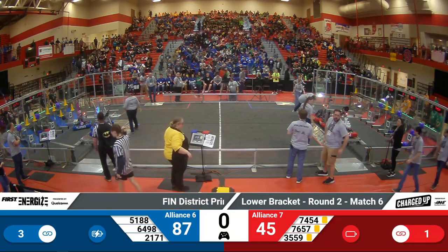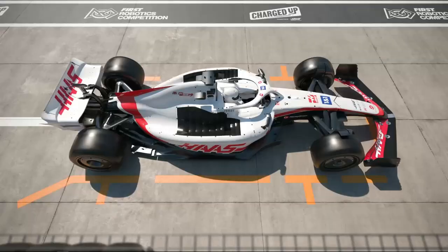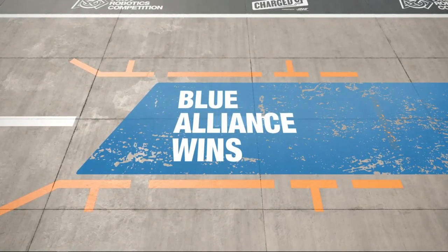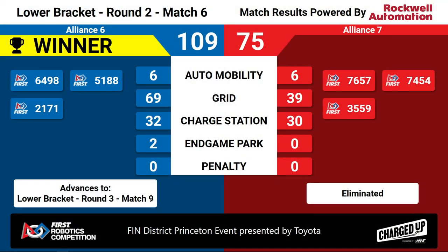And our scores for this match — the winner is the Blue Alliance. Blue Alliance with 109 to the Reds at 75. This means that Blue Alliance will advance to the lower bracket, match number nine, round number three. They were able to take it with 30 extra points on the grid and two more on the charging station.